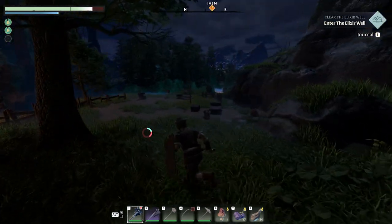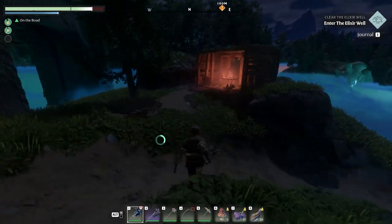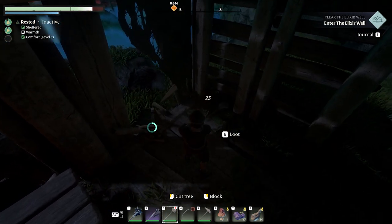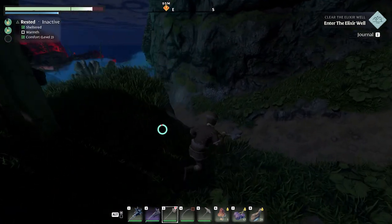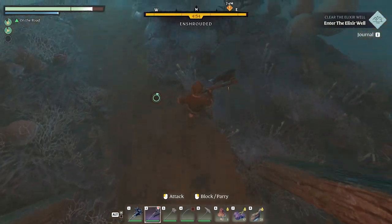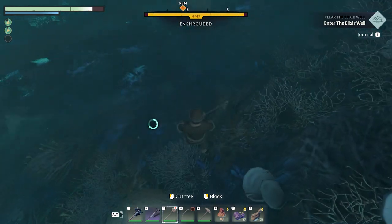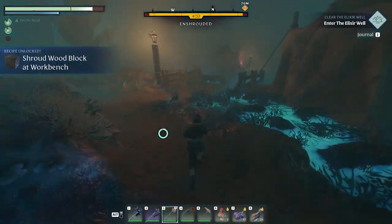Since we haven't lucked out and this hasn't respawned yet, we're going down this way. There's a little piece of lore here we need to pick up and a chest. So as you can see we're in the shroud now, and this is where the timer starts - we have five minutes of action here. Already I think this is shroud wood - yep, this is what you need to make the glider. Oh, there's not a little camp here - it's a big camp.